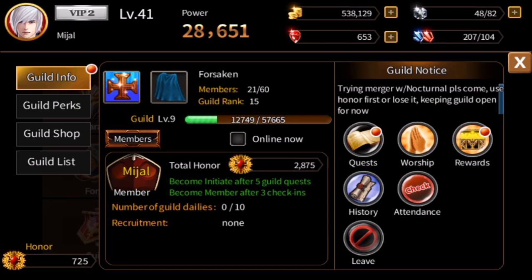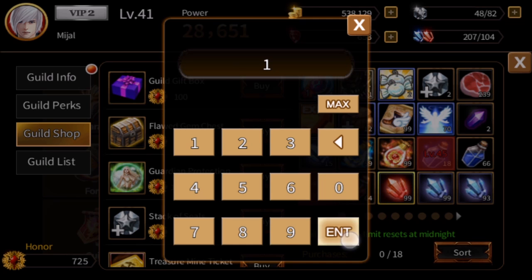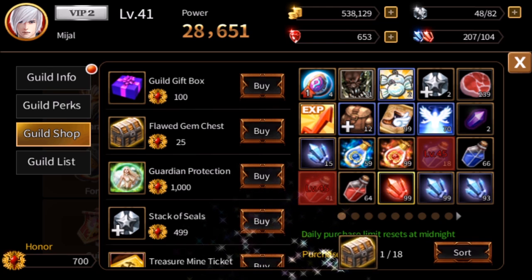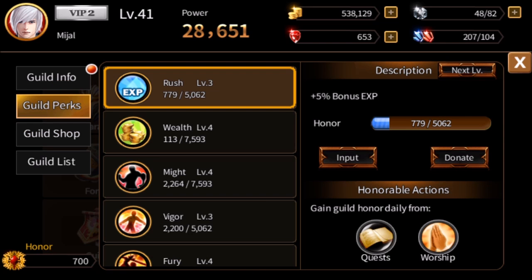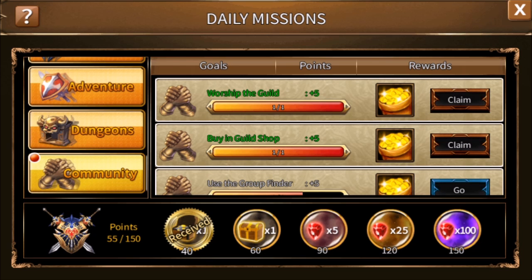Next, we will look at the guild shop. In the left list, the third one down says guild shop. We can use that 25 guild honor we just got to buy a flawed gem chest — the second on the list — which will fulfill a daily to buy something in the guild shop. Most of your honor, if you're in an active guild, should typically be donated to guild perks, but most guilds are perfectly fine with you using a little bit in the shop for yourself. For worshiping the guild, we get 10,000 gold and 5 points. For buying in the guild shop, we get 1,000 gold and 5 points.